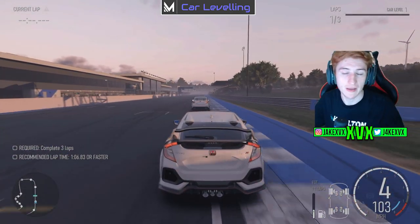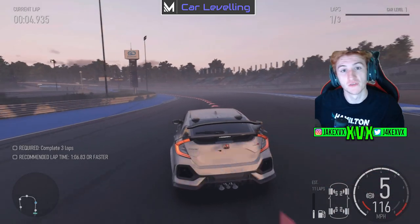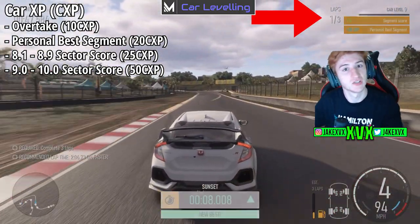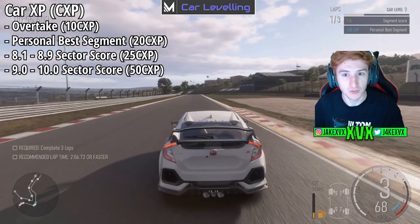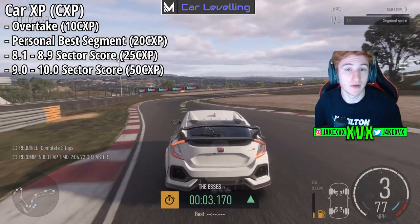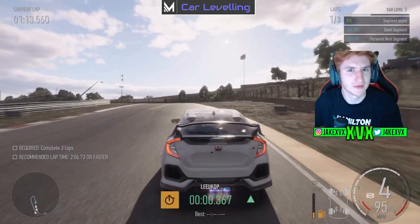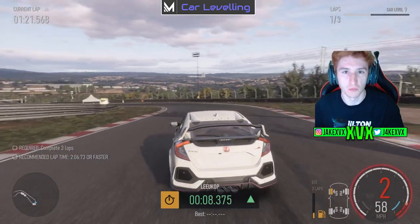A very important note: the amount of XP needed per level does not increase. You need the same amount to go from level 1 to 2 as from level 49 to 50, which makes it a lot quicker than you think. You get 10 XP for an overtake in a race, 20 XP for beating your personal best in a sector during practice, 25 XP for a sector score of 8.1–8.9, and 50 XP for a score of 9–10. Consistently beating personal bests in practice sessions, which can be 10–12 minutes long, means you'll level up quite quickly — maybe an hour of play unlocks enough levels for most upgrades you'd want.